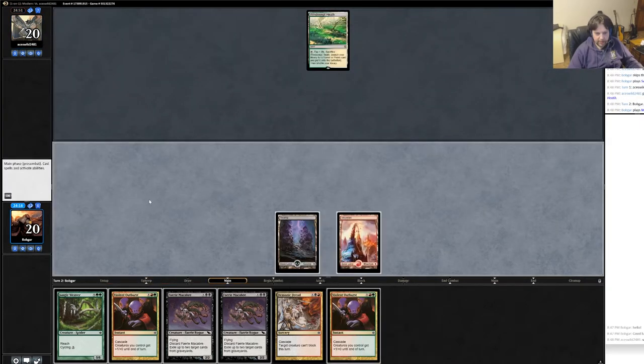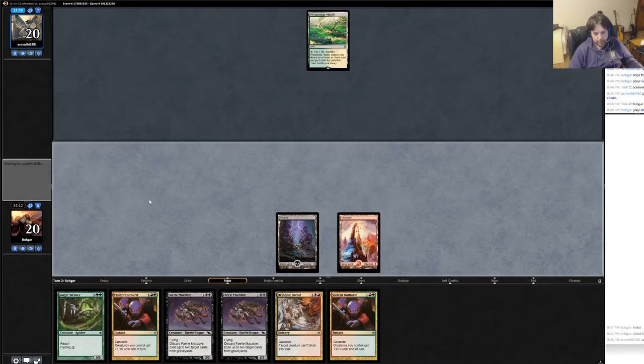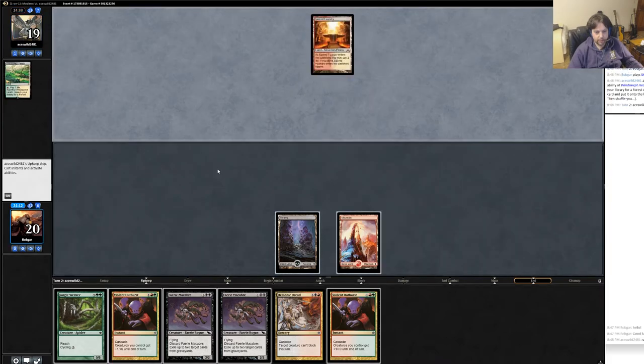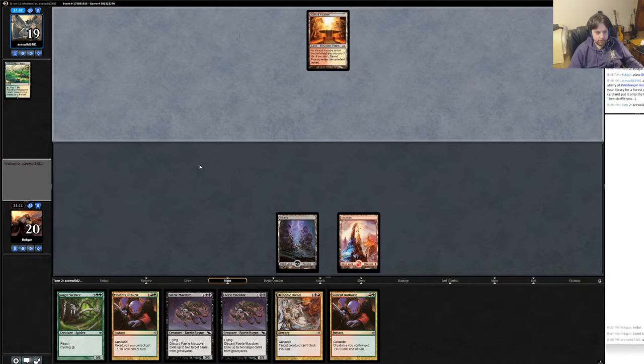Oh, he didn't do anything either — at least. That is not what I needed. Pass turn. He's going to fetch some kind of dual land, presumably. What kind of dual land does he get? Red-white. Interesting. Red-white I usually think of as being an aggressive color, but if it was super aggressive I think he would have had a first turn play in most cases. But his draw could be medium too — also possible.